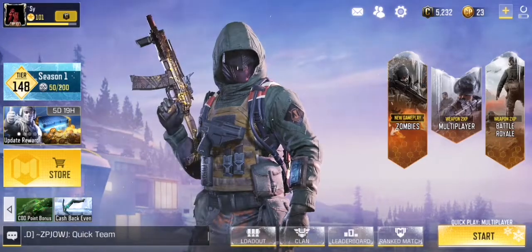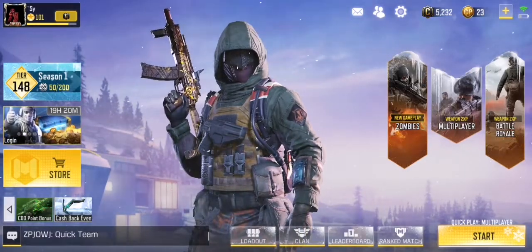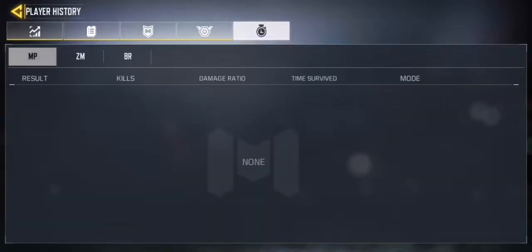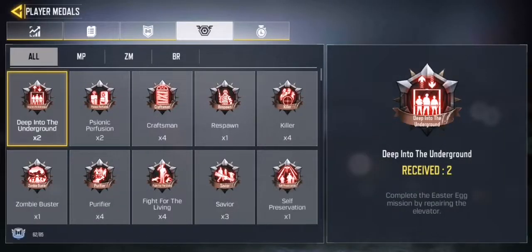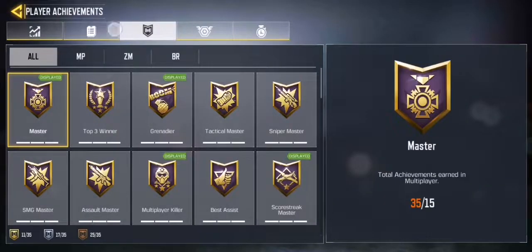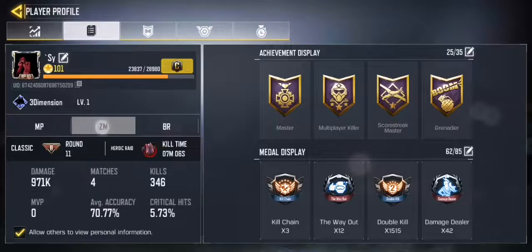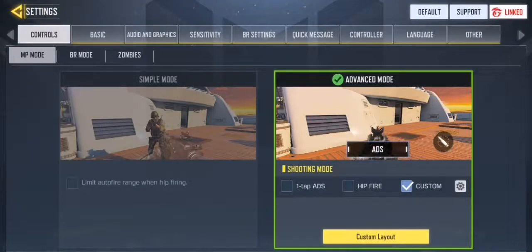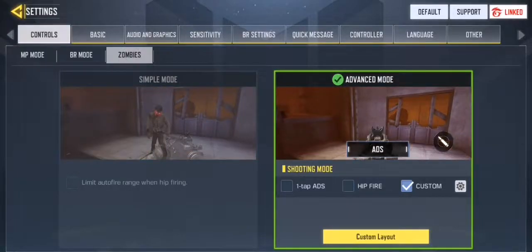The profile page has a little change — it now includes zombies stats as well. You can see zombies right there, including the scorpion abomination I killed not too long ago. In the controls section, you now have zombie controls as well that you can customize yourself.